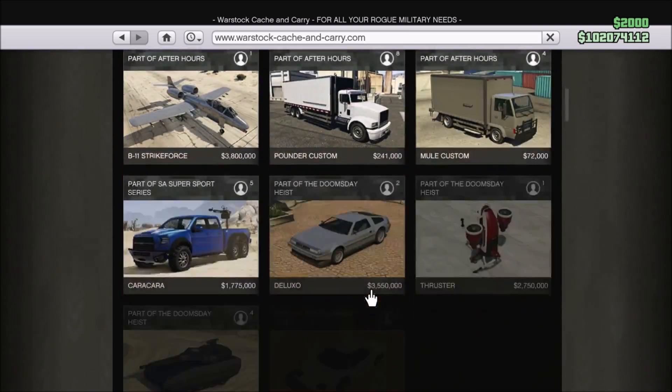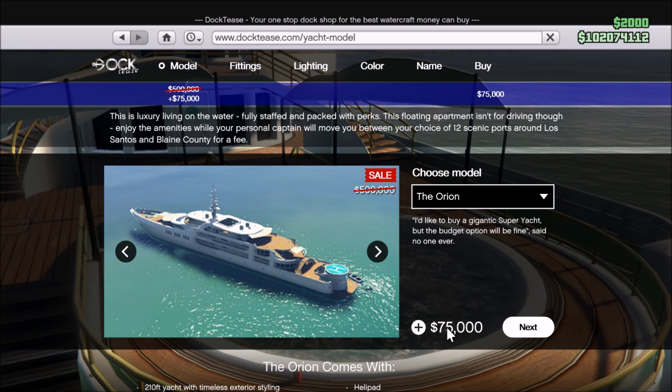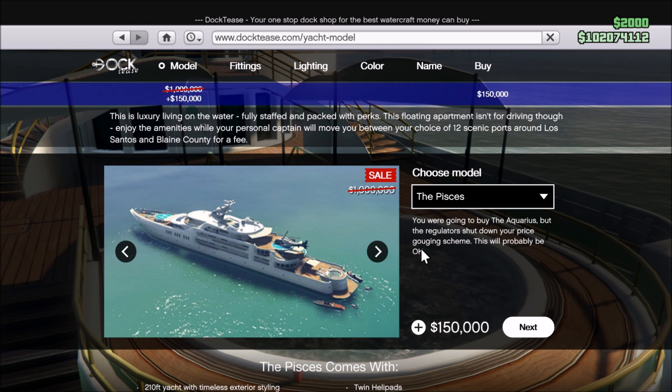If you connected your Twitch Prime account with your Social Club account by August 5th, then you will have 70% off the Stromberg — that is a crazy discount for this vehicle. I recommend the Stromberg even when it's not discounted, but with that discount definitely pick this up. You'll also get 85% off of all yachts, which is an insane discount. If you were on the fence about buying one and have the discount, I would probably go ahead and do that because chances are it's not going to get much cheaper than this.